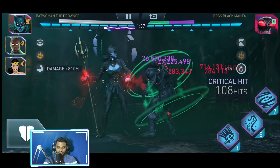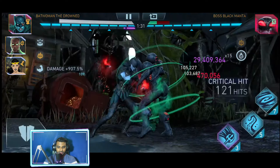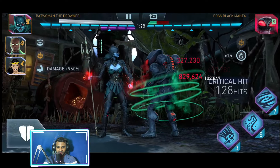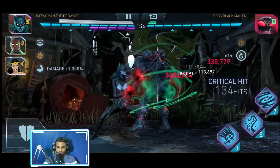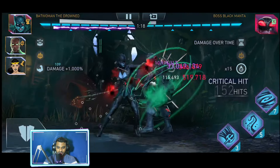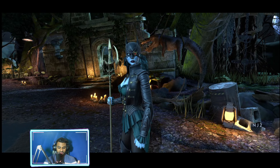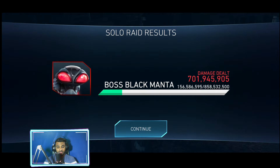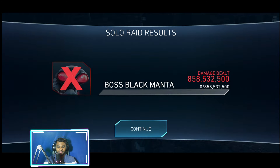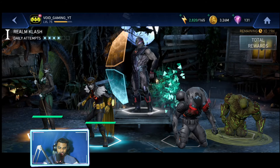This is probably the perfect team to use against Manta — even to do billions of damage if you have it. Even Batman Who Laughs will not work over here; the passives for Batman Who Laughs may not work. We are at a thousand percent. There we go — 32 million, not bad. The best way to tackle Manta's bug, which does not allow us to use our passives on any of our characters — even your Doctor Fate's power reduction will not work. So this is the best team to go with to tackle that situation.